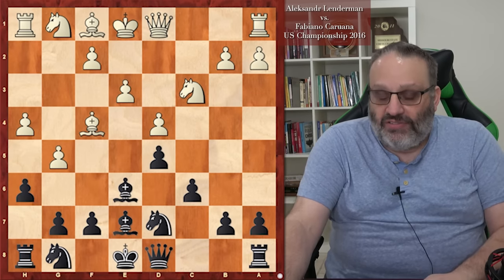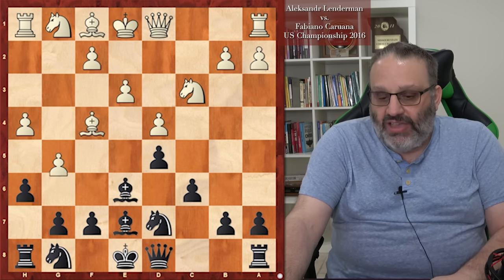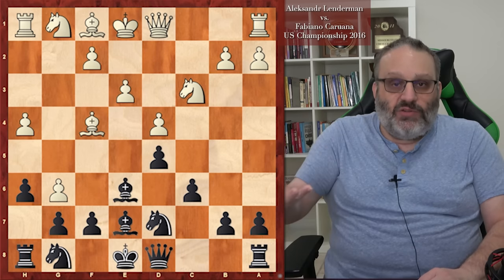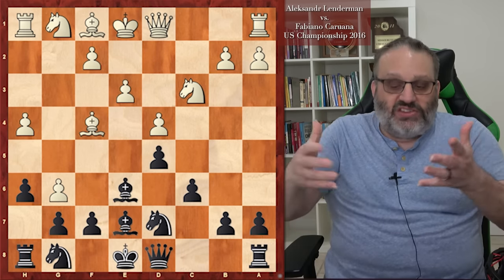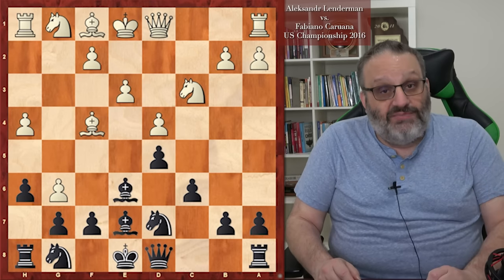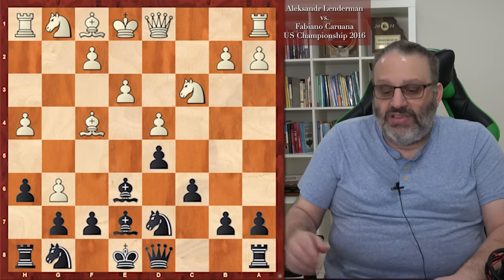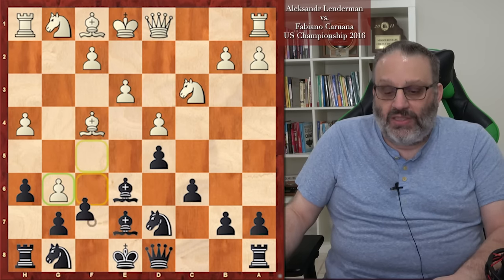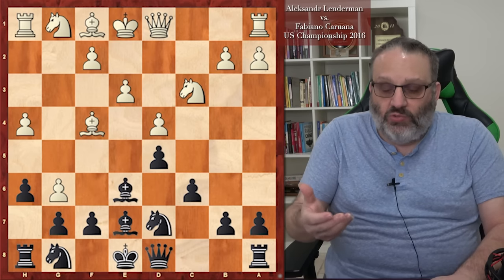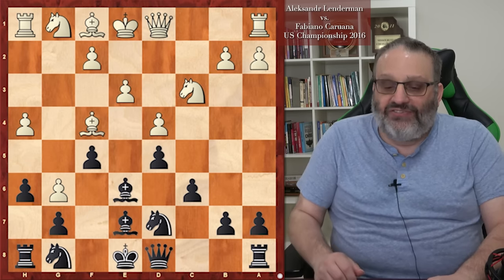Caruana played H6, attacking G5 immediately, and Lenderman played G6 — a pawn sacrifice still in their preparation. In this position, Fabiano played a move that had never been played before — his novelty prepared with his team. Typically people were taking on G6, leaving Black's kingside somewhat compromised, with a weak G6 pawn and White having compensation. Instead, Fabi played the move F5, and you can't take that en passant.